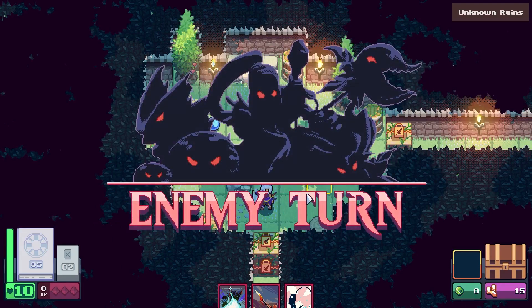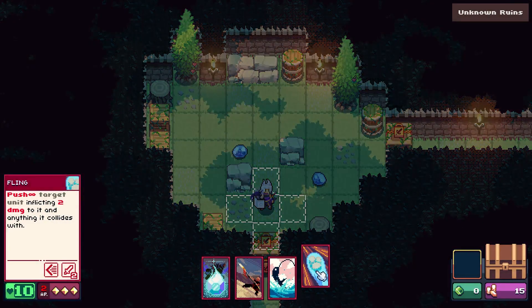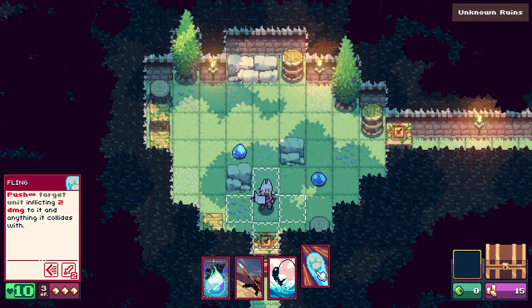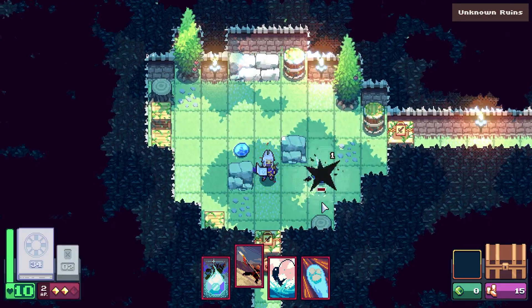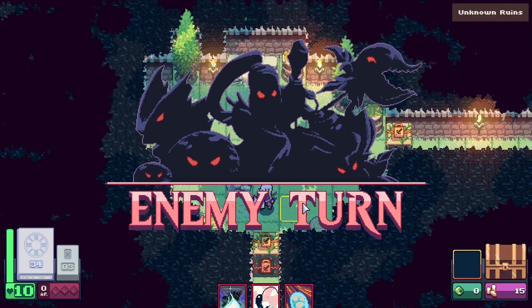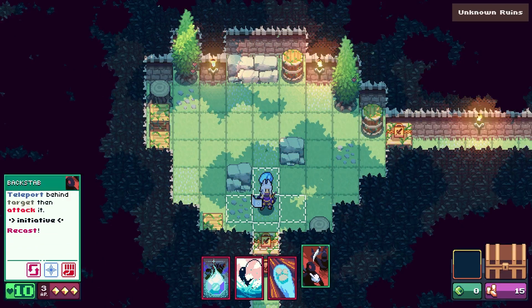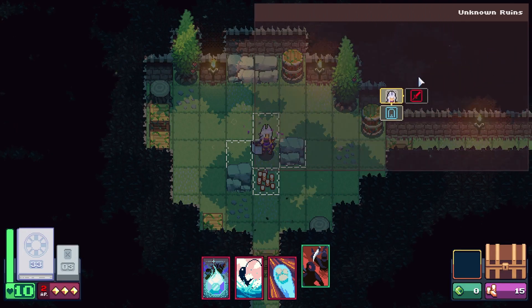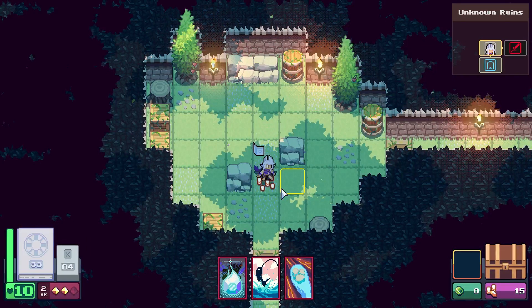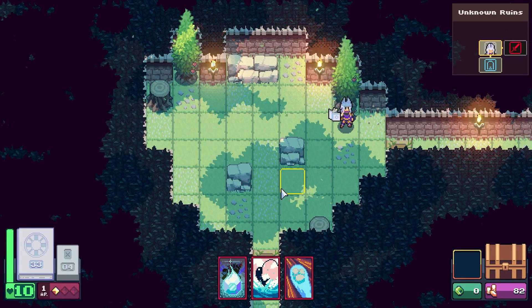In theory I should be out of range for all their attacks. Then we just move away — nothing personnel, kid. That was cool. I guess because the card had recast I could cast it again. I love the sound effects. Seems pretty sweet.